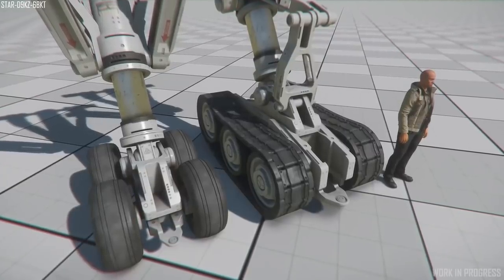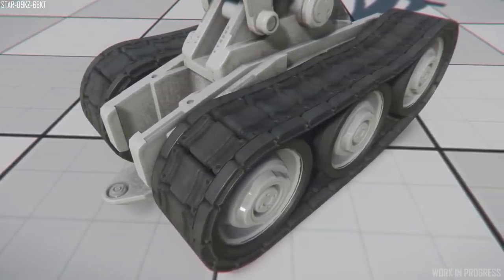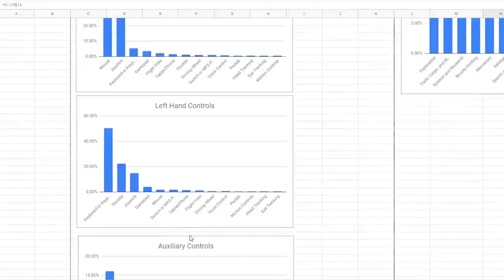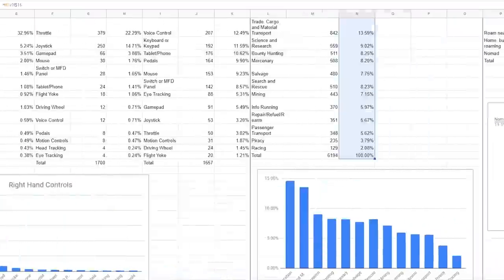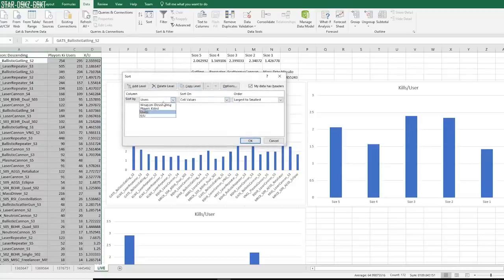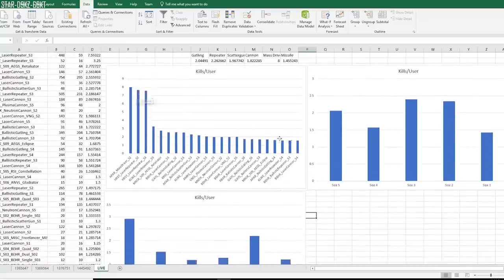We heard from the community feedback manager — they have an entire reporting process dedicated to player feedback. As Brian Chambers was saying when we interviewed him at BritizenCon, they take what we don't find fun, compile the information, and give it to the developers so they can take action. They look for topics which have come up repeatedly as a baseline, support this with in-game analytics and feedback surveys, and use all of this to balance ships, items, and weapons — most actively during PTUs and patch releases.